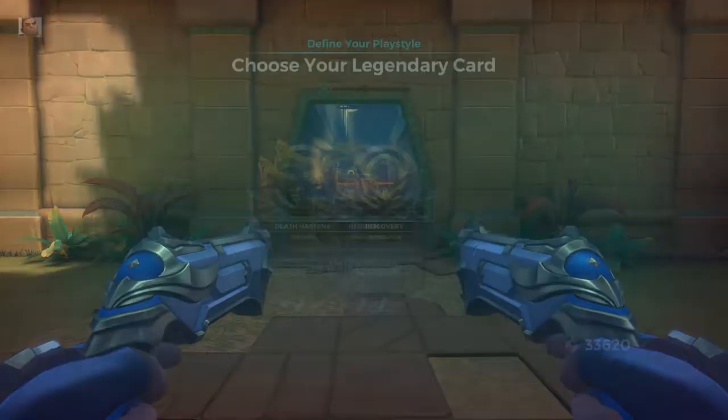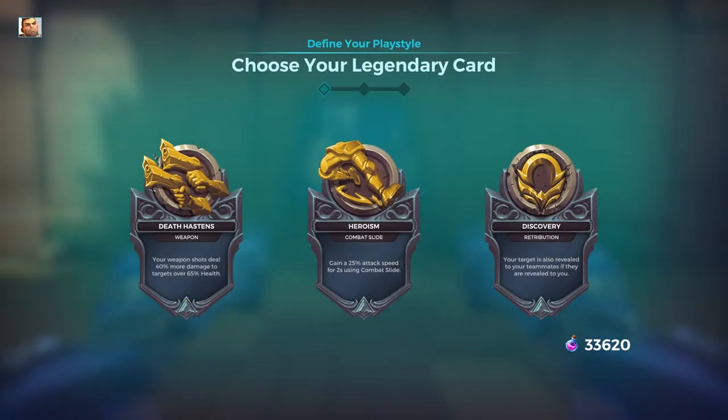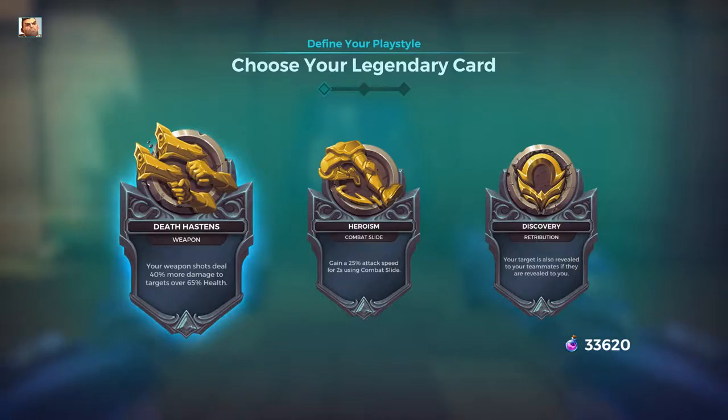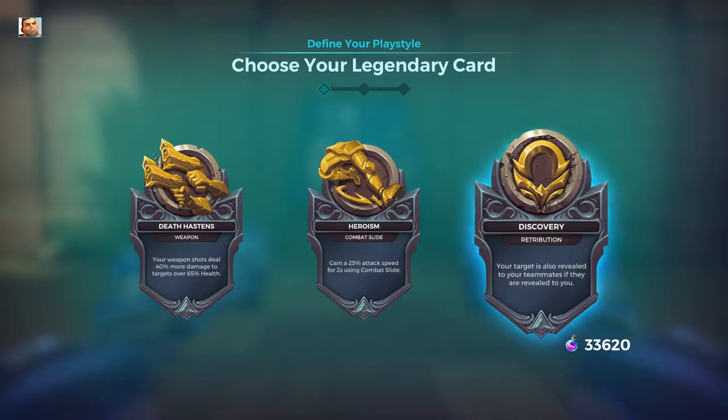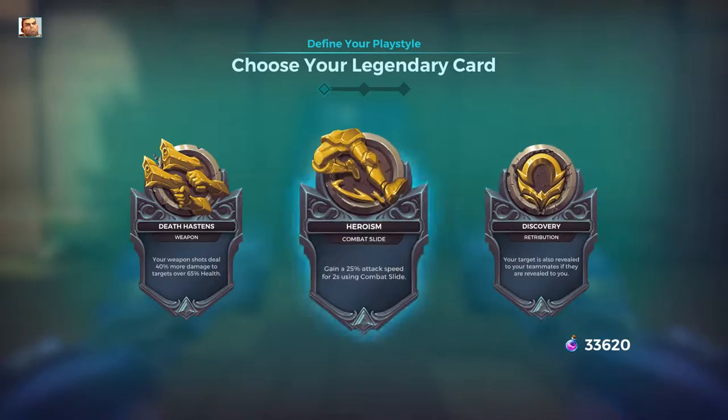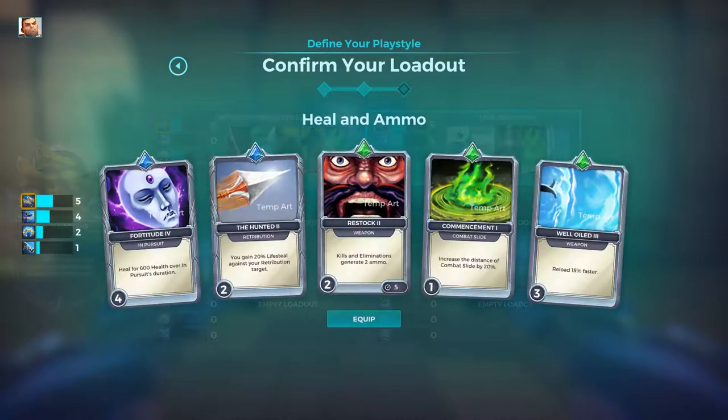Let's check out his legendary cards. The one I've been using is: your weapon shots deal 40% more damage to targets over 65% health, 25% attack speed for two seconds using combat slide, and your target is also revealed to your teammates if they are revealed to you. This is the loadout I created, which is mostly about healing yourself up and ammo and reloading.